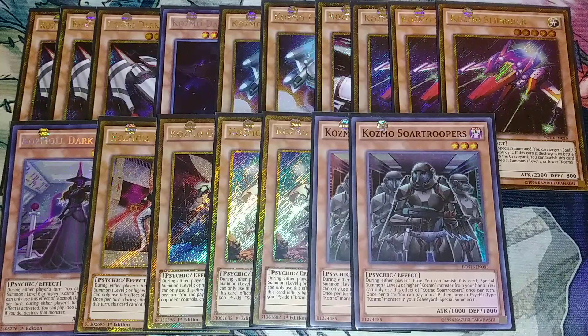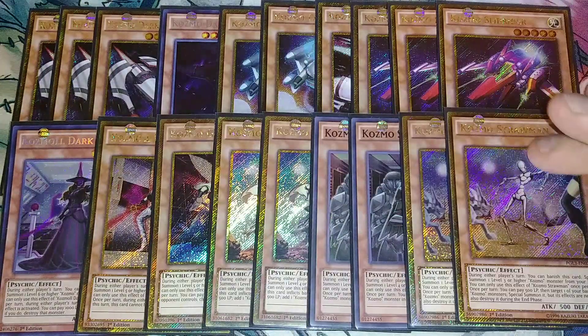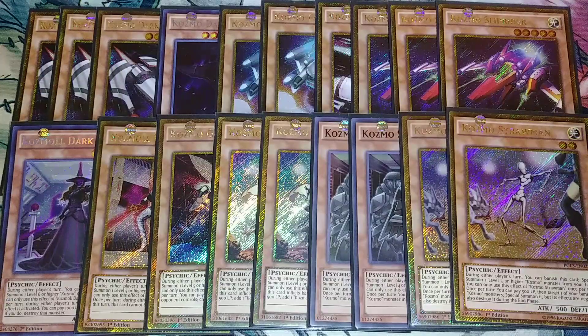We then play 2 copies of Straw Man. Straw Man is really good because during either player's turn, you can banish this card and special summon a level 3 or higher Cosmo monster from your hand. It also has the ability that once per turn, you can pay 500 life points, target one of your banished Cosmo monsters, and special summon it, but its effects are negated.